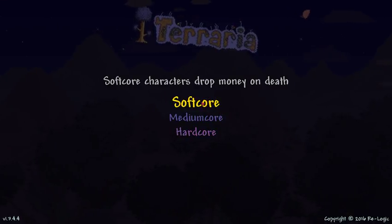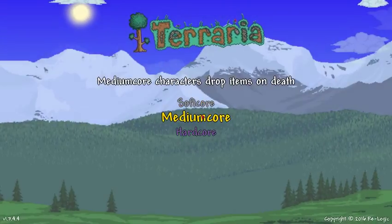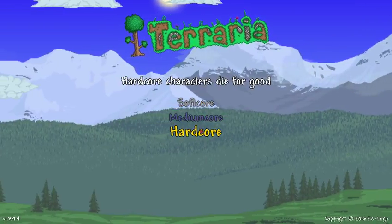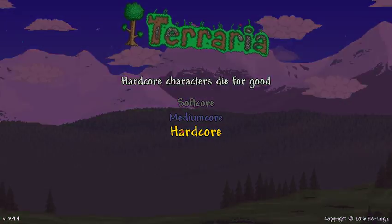Softcore — and you can see these options will tell you what each one does. Dropping money on death, dropping your items on dying, or you die for good. All your stuff goes on the ground anyway, but you blow up and become a ghost.